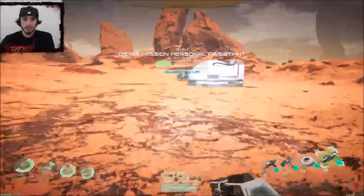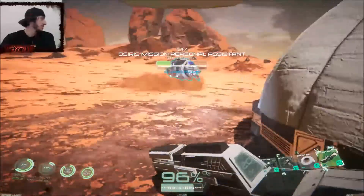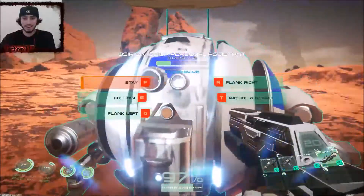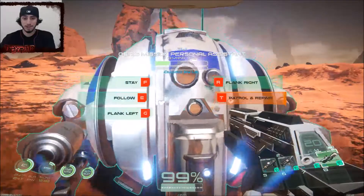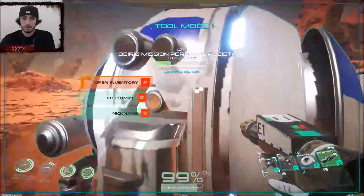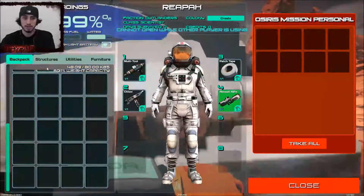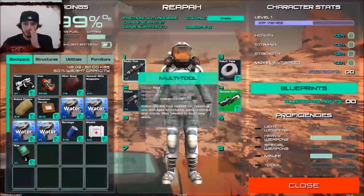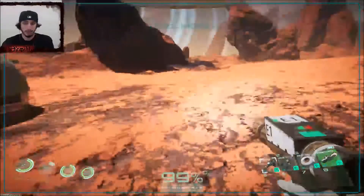I kind of want him to come with me - hold up, bro he's dying. How do I revive him? Oh bro, I bet you're jealous right now. Follow me - patrol and repair. Hold up, can I repair - you know what, we're gonna try something. Can I repair you with this multi-tool? It says it repairs structures, walls, vehicles and droids - so can I repair you please? Let me repair you. Oh my god, it ain't working.